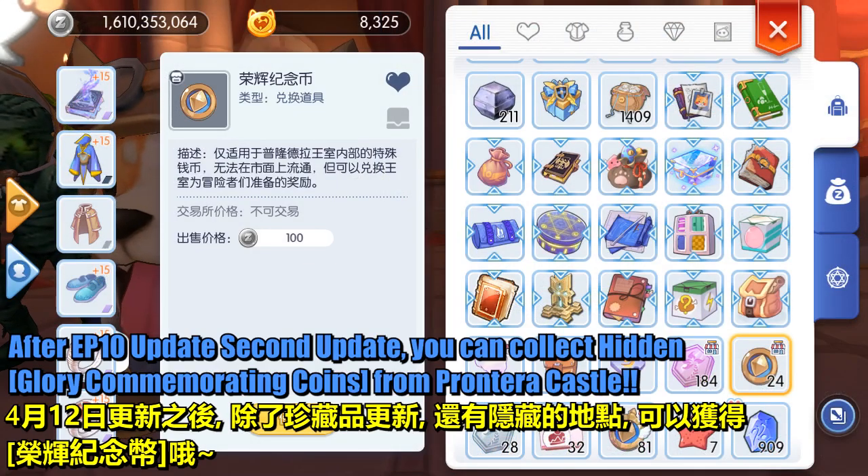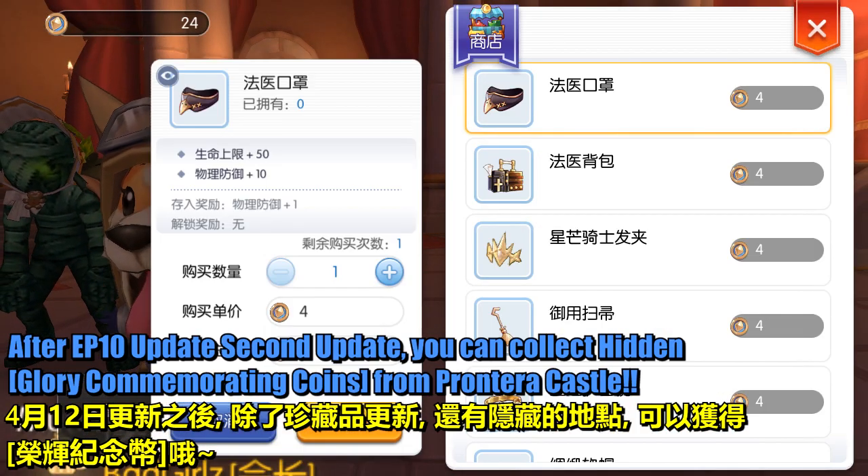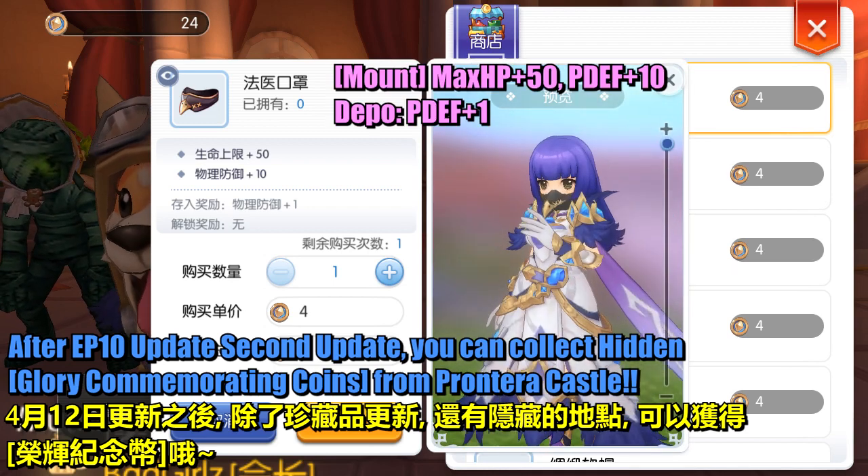After the EP10 update 2nd update, you can collect hidden glory commemorating coins from Prontra Castle.